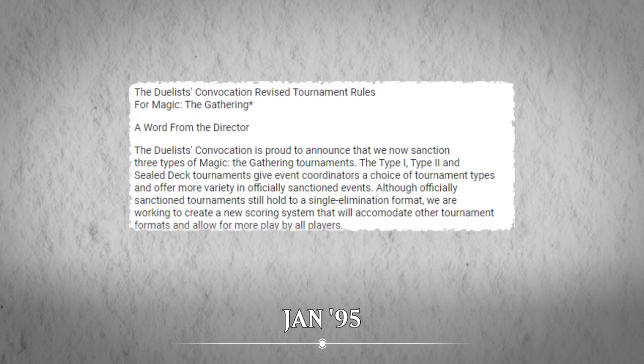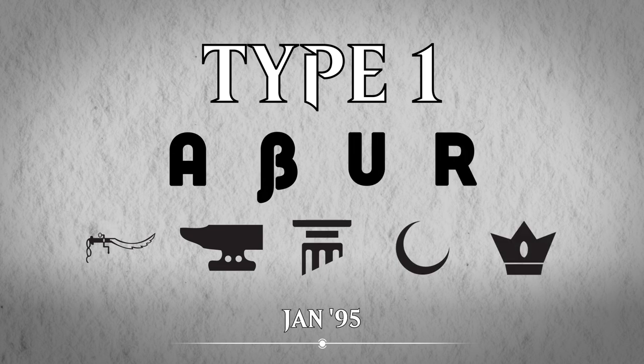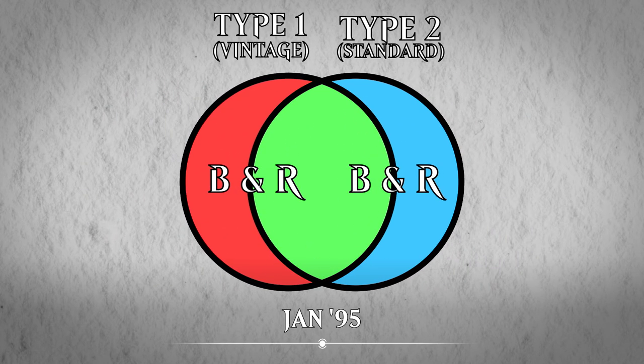In 1995, different tournament formats were created which had their own banned and restricted lists. Type 1, now known as Vintage, and Type 2, known as Standard, were created earlier in the year. Vintage allowed cards from every set with a smaller banned list and a larger restricted list. Standard only allowed cards from Revised and the two most recent limited expansions, which at the time were The Dark and Fallen Empires. The restricted list was minimal, and the banned list was most of the Vintage restricted list.